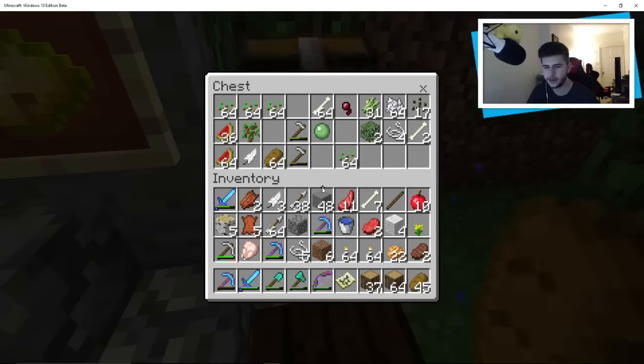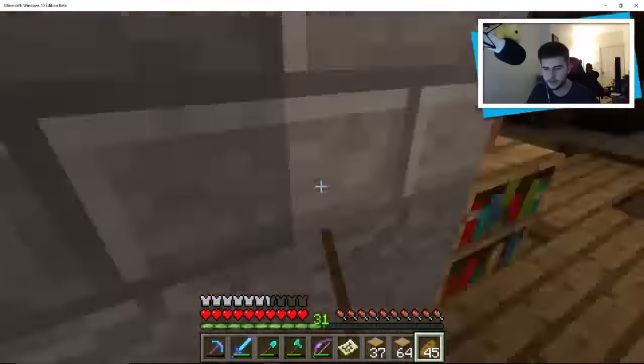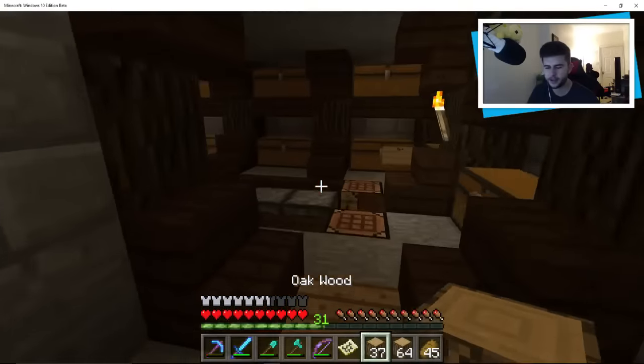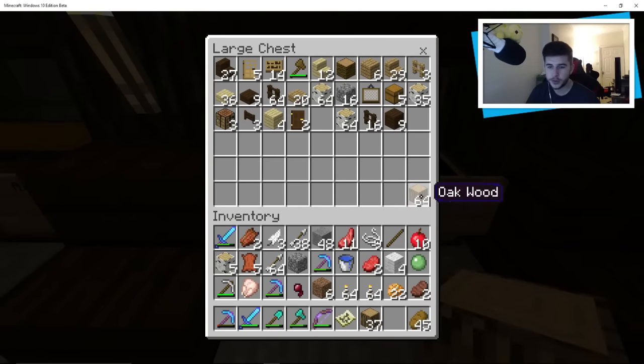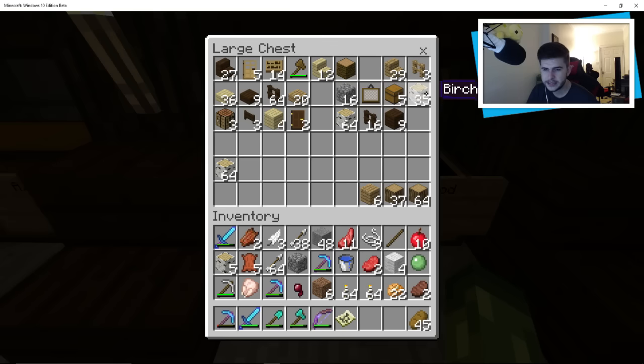Stone I don't really need — that can go away. Don't need rotten flesh. I've got a skeleton farm so I don't need arrows. I should probably cook this food. We got more potatoes. We need to try and get some coal — I've used a lot of the coal. I've got literally everything you could possibly need in terms of ores, all going to the ore store. I've got 24 diamonds.